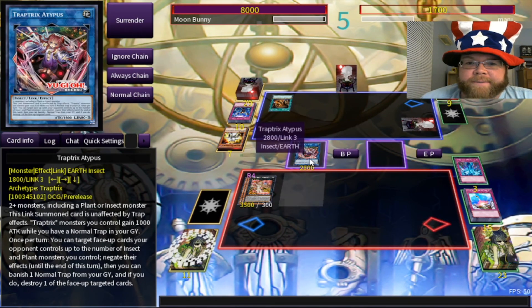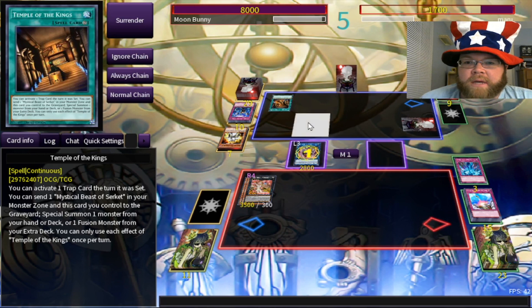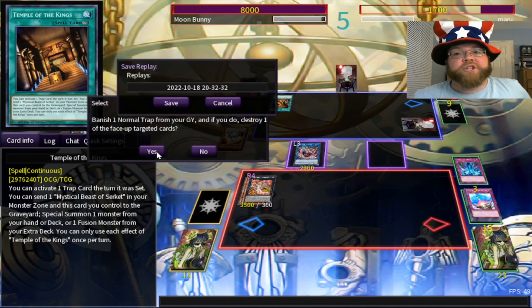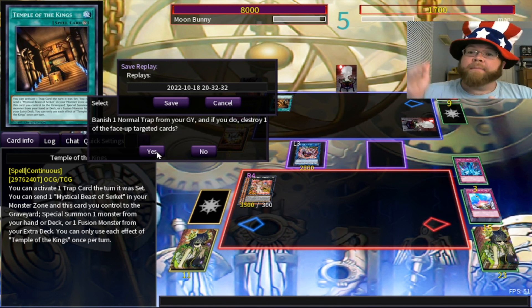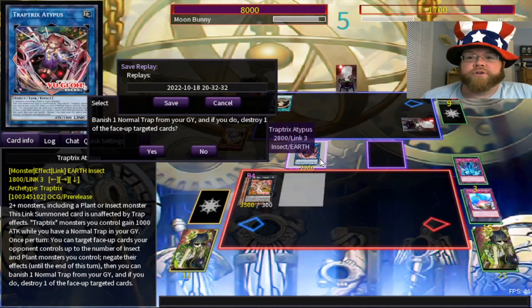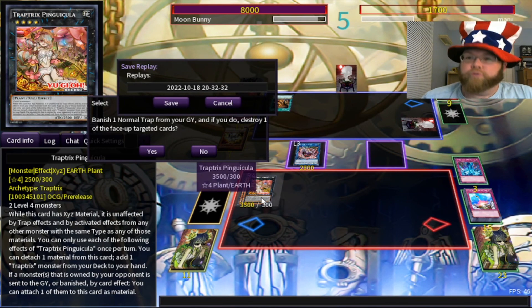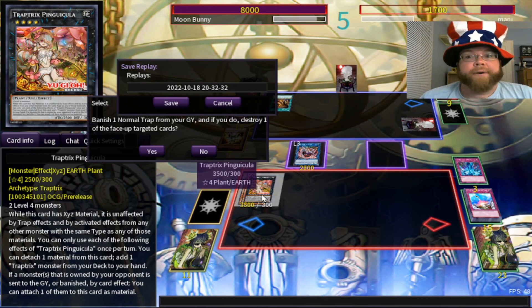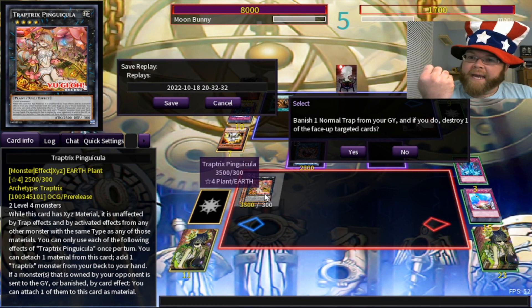I can keep blowing that up, and my opponent surrenders. That was an interesting duel — a battle of two control decks, but mine came out on top. You got to see the power of the newer Trap Tricks: Adipus popping your opponent's stuff and denying them things, and combined with Pinguicula — whose name I'll never get right — is just the cherry on top. Everything you're destroying is making her stronger and more immune to stuff.